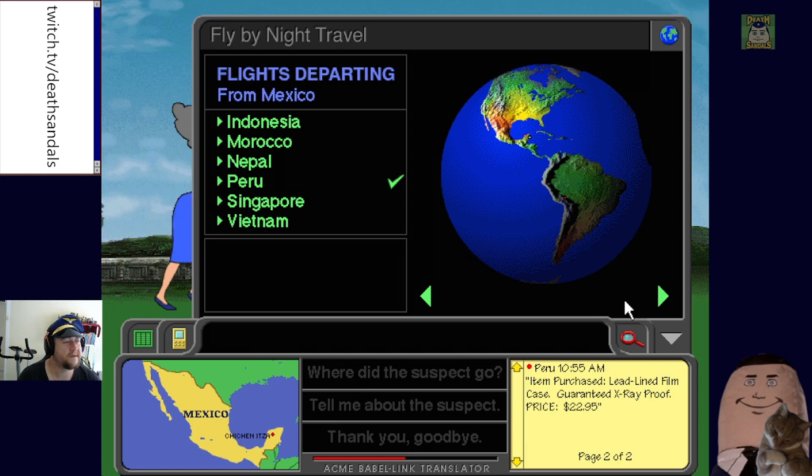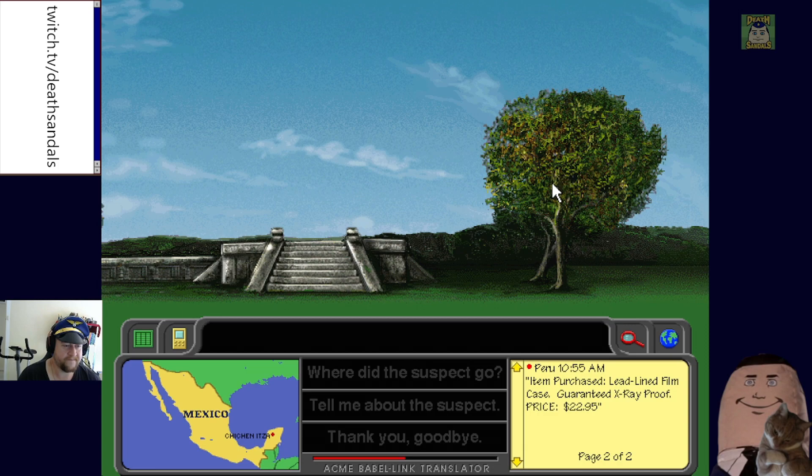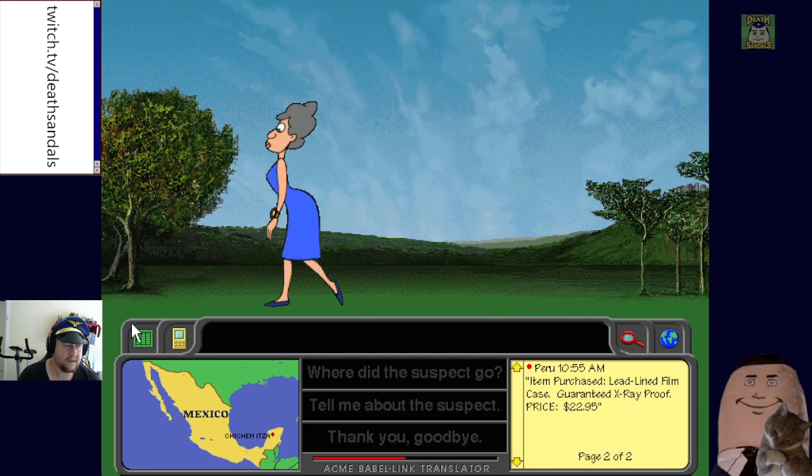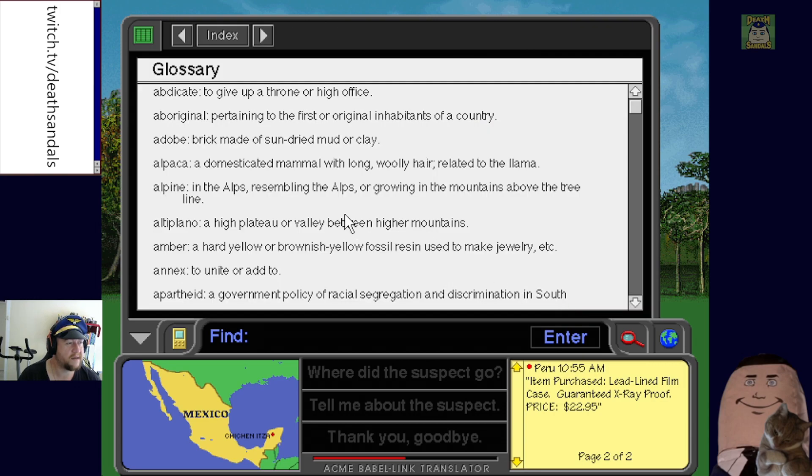Another witness says the suspect was going 'where the Indian Ocean and the South China Sea meet,' and reminded her of 'a walking swizzle stick.' So we're in Asia — our options are Indonesia, Singapore, or Vietnam, which makes it a bit trickier.